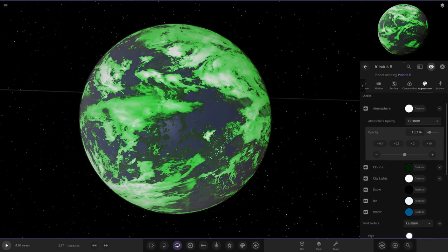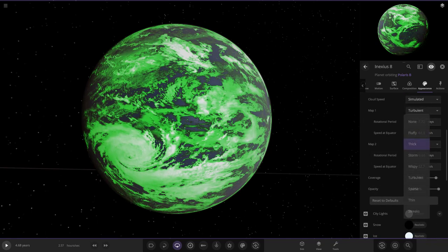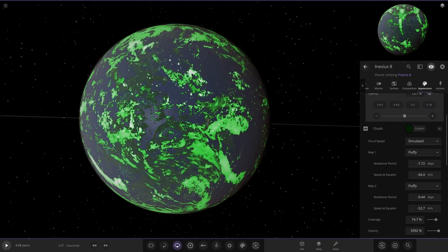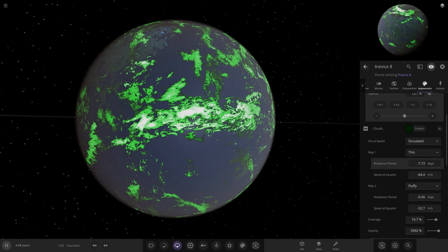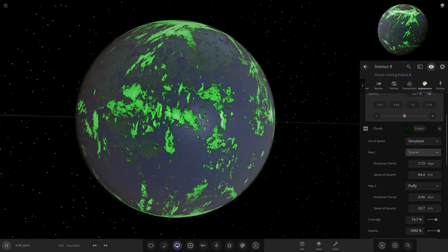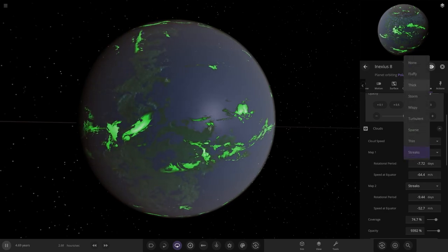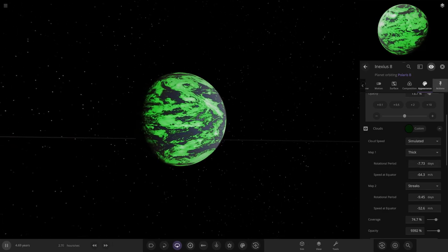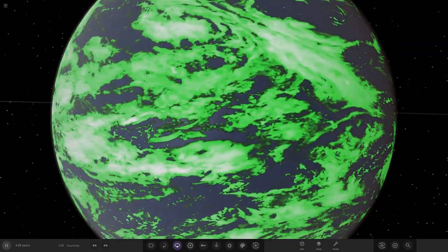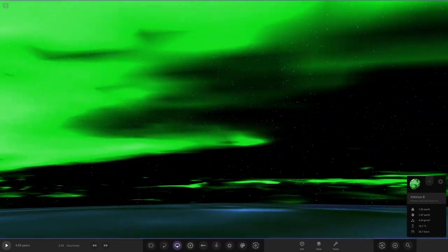For clouds, no storm this time — let's go with fluffy, or thin clouds. What about double streaks? That ruins the effect — it's got to be thicker clouds. Thick and streaks together gives a strong green look. Underneath the clouds you can see the surface. Let's land on the surface and look at the sky — oh that looks awesome!